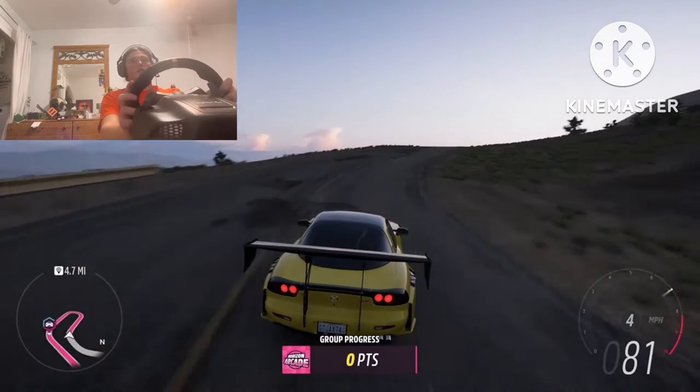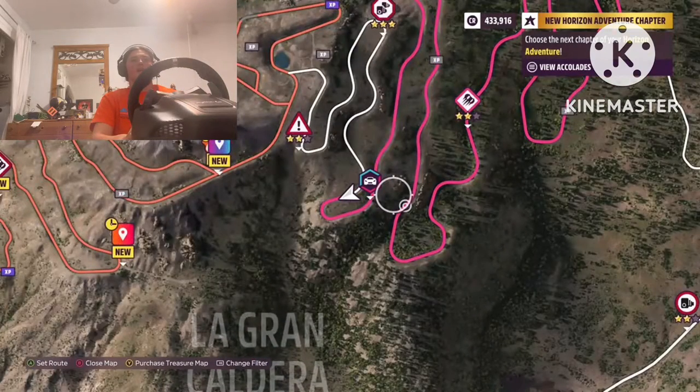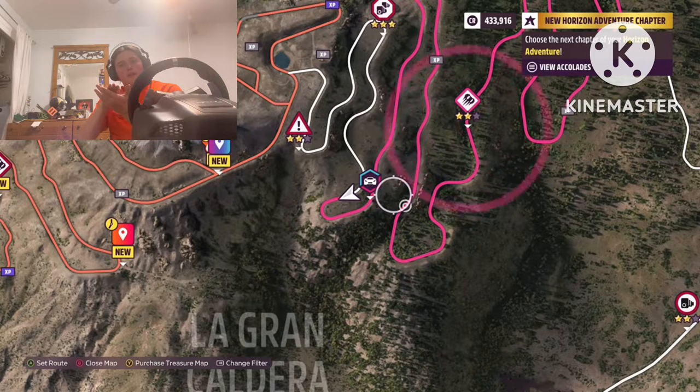I just messed up that corner — that was basically a double apex. If you looked at it closely it had a curve, then went flat, then curved again. Those you have to take in weird ways because it's not quite a double apex; it's more of an elongated apex.